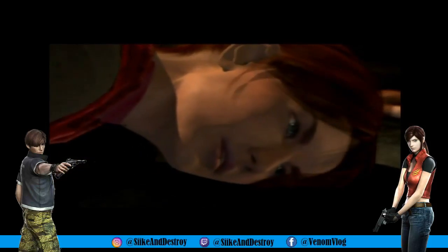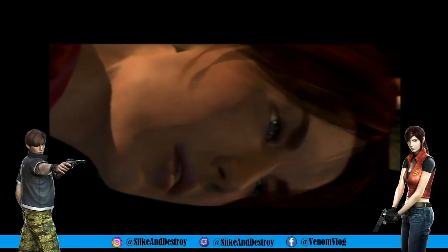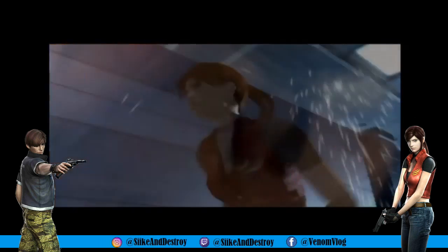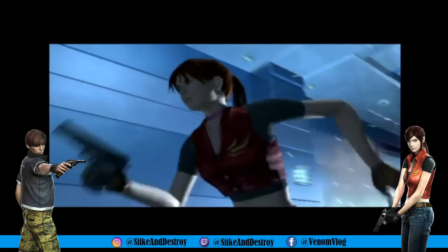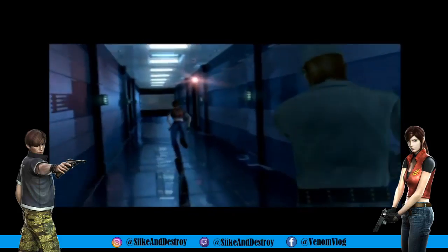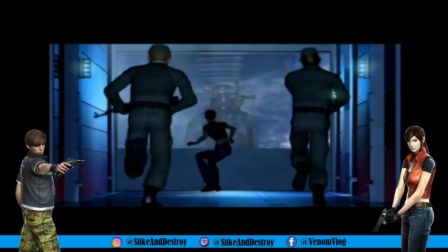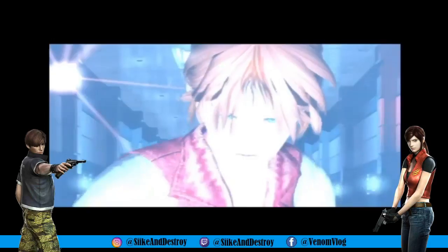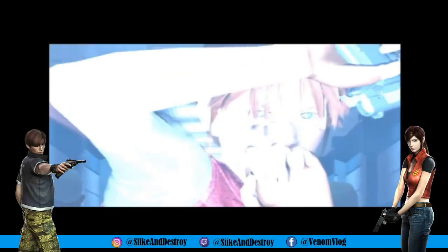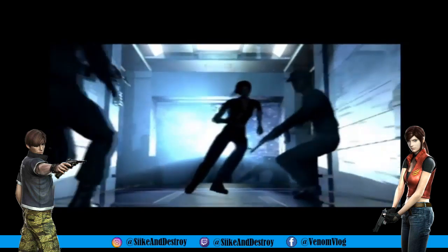Her name is Claire Redfield — she was caught trespassing in their Paris lab facility ten days ago, apparently infiltrating the complex looking for her lost brother, Chris Redfield, one of the surviving members of S.T.A.R.S. As we learned in Resident Evil 2, there was an extra file you could find that tells you Chris left to go to Europe, specifically to take down Umbrella. That's what Claire is doing — it took her a few months to find out where in Europe, but she went to the Paris facility.